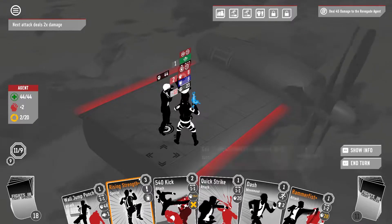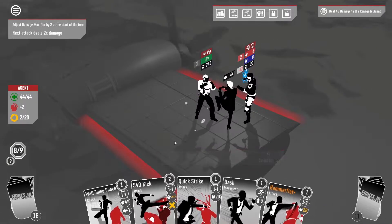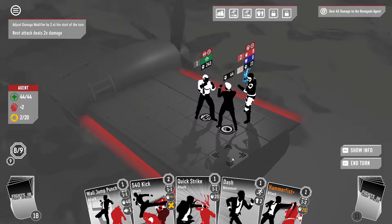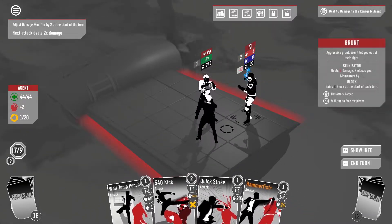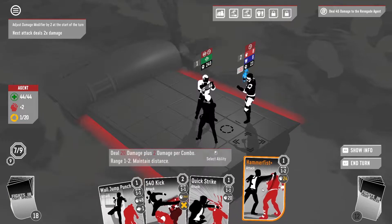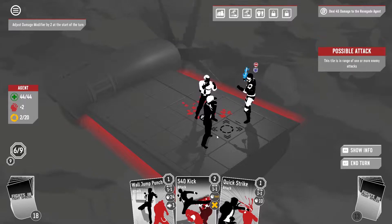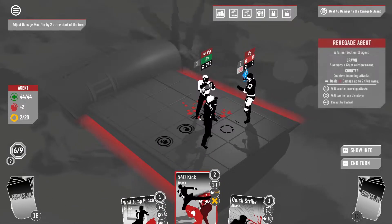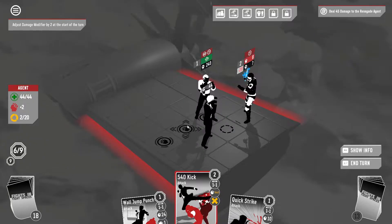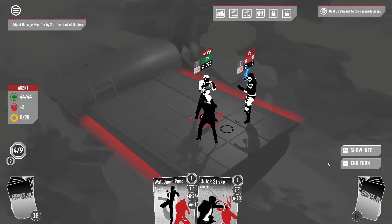This is the dangerous turn — he's just summoning a new dude, but he's got a 2-range counter attack, so we most definitely don't want to just do anything. What we want to do is dash over here. Should have quick struck this guy first. We're gonna hammer fist this fella to increase our combo counter, and then we're gonna 540 kick. You can't counter diagonally, so we're gonna get some damage in there.